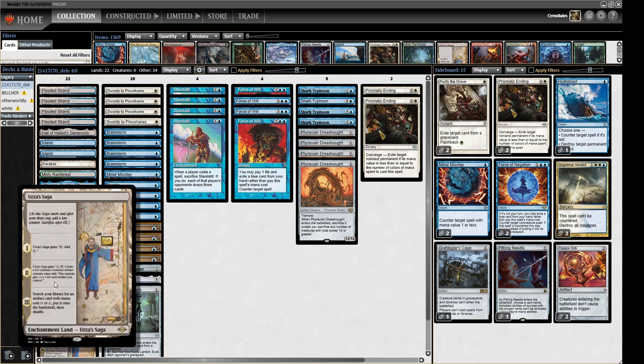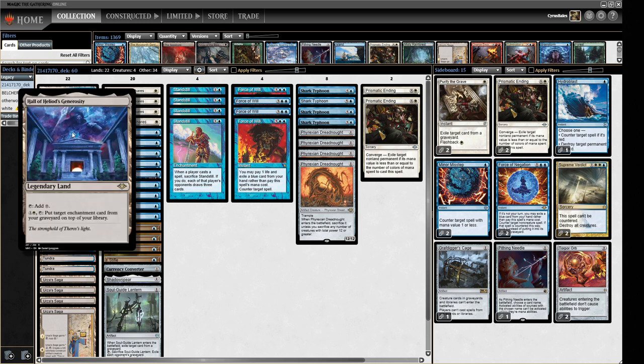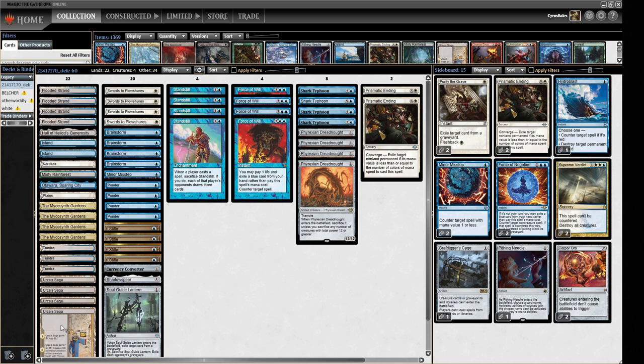We have four Urza Sagas which are a pretty solid win condition on their own. They're something we can recur with Hall of Heliod's Generosity, so we can just keep pumping out Urza Saga tokens really nicely. When we finish with our Urza Saga we go and get the Dreadnought. I've played a Phyrexian Dreadnought deck once before on my channel with Dress Down to bypass the trigger, but the problem is it's so bad with Urza Saga — it just felt like bad deckbuilding.